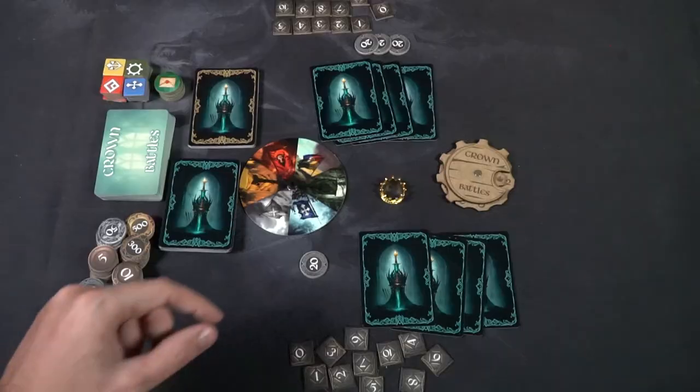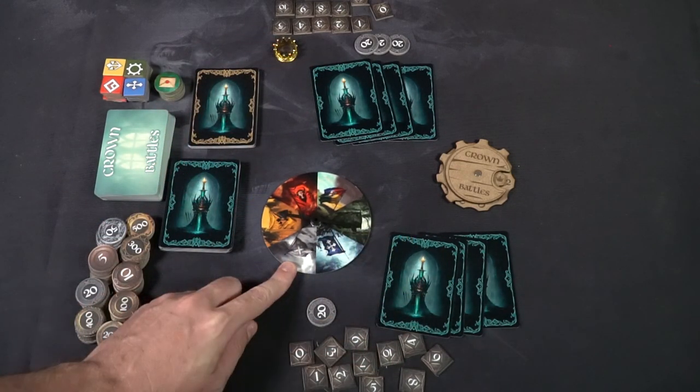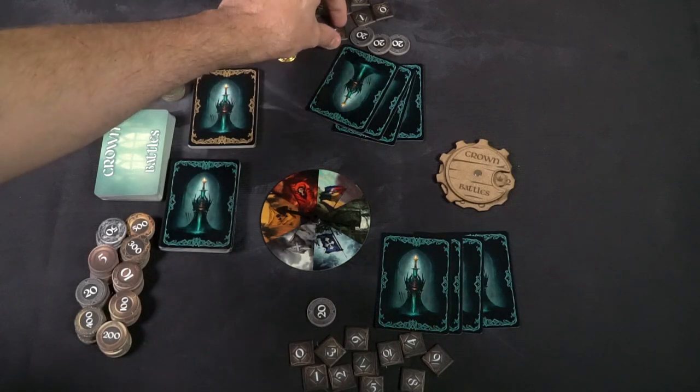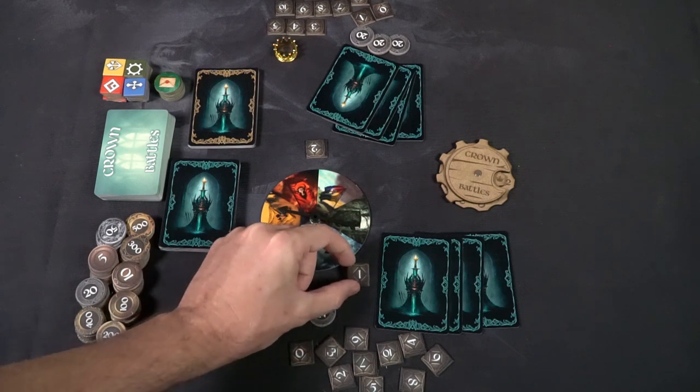Crown Battles is kind of the end-all be-all of a standard trick-taking game. If you like trick-taking games like Hearts, this is that game — and then they add a ton of additional content. You're not going to run out of content with this game because each round feels like its own game. It's not like The Crew, which is cooperative — there's no cooperativeness here. But one round feels like The Crew, another feels like The Mind. At one point you and another player might be mortal enemies, and in the next round you're forced to work together on a secret mission.